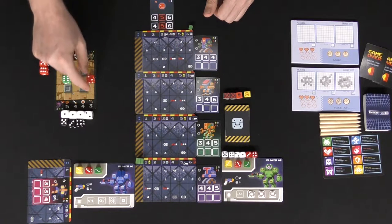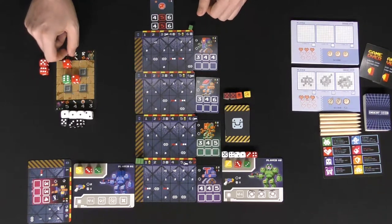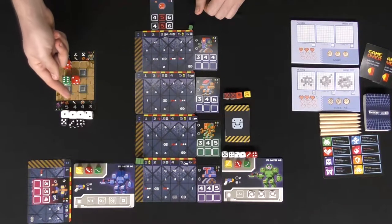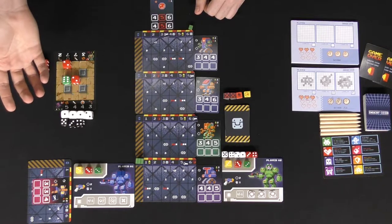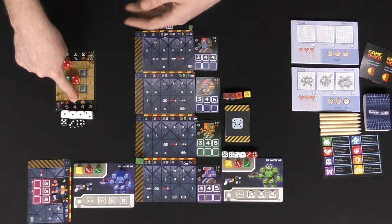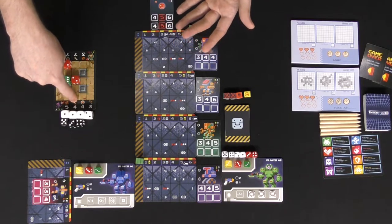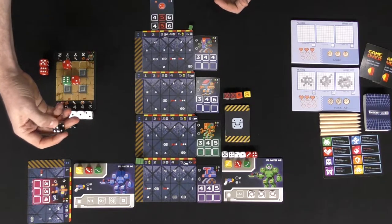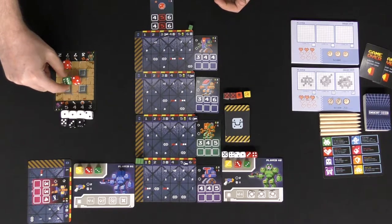An enemy with five movement moves up to its limit and checks range — with three range it can reach you. Damage is calculated as attack divided by your defense. So four attack divided by five defense yields less than one, meaning no damage. But if your defense were two, four divided by two equals two damage, dropping your HP to four.